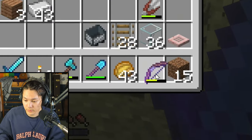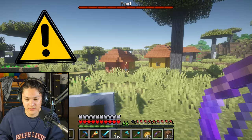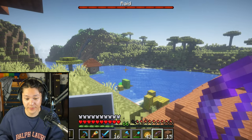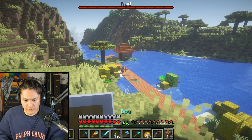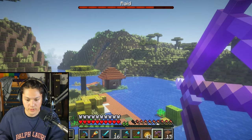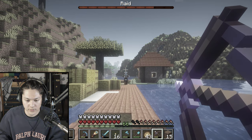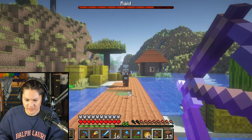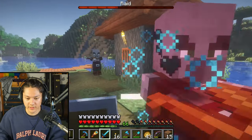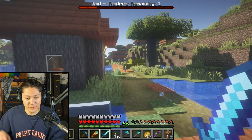Do I have my bow? I do — I'll get out my bow. I don't see anything dangerous, it looks pretty safe. I don't see any enemies — okay, over there. I fell down here. I've got enemies coming at me from multiple directions — I'm blocking and fighting them off.